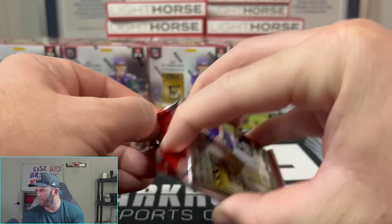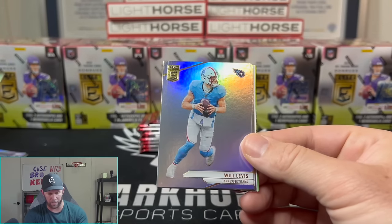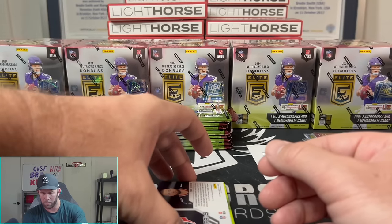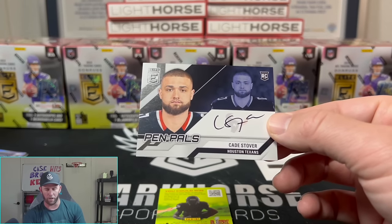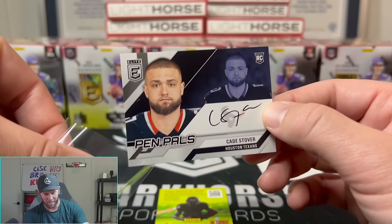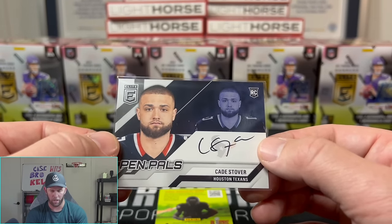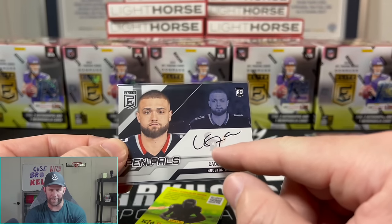Trevor Lawrence — talk about a guy whose stock is flying down. Baker Mayfield, Kyron Williams, and Jermaine Burton — that's going to be our FOTL pink. I had it written down as out of 11 but it's actually out of 13, so maybe the article had it wrong. Then we got a third auto — my guy Cate Stover, on-card Pen Pals, black ink. These FOTL boxes might be juicy — we've got three autos here.